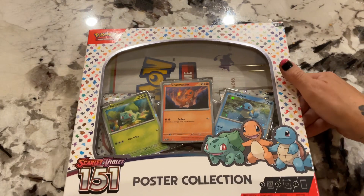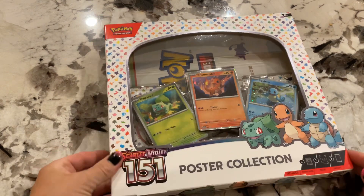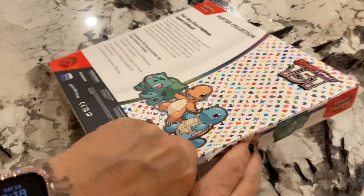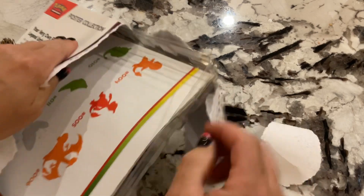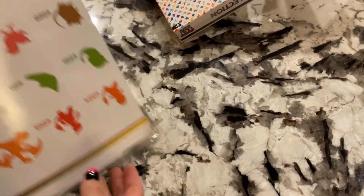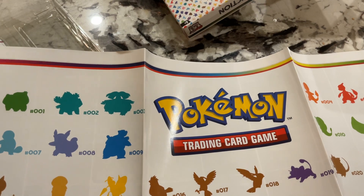Now we are going to move to the poster pack. We got the poster collection — Wifey's first time ever. It comes with a poster, and it looks like it has all our favorite Pokemon on there.